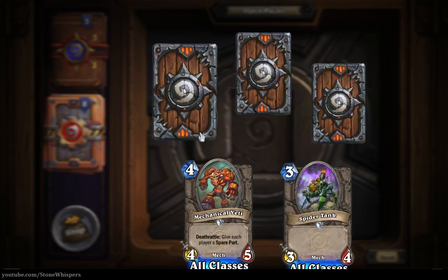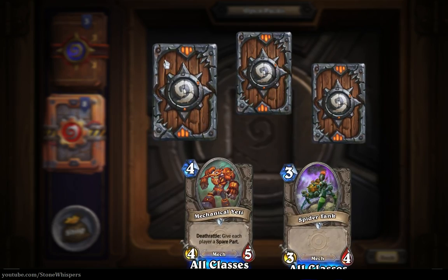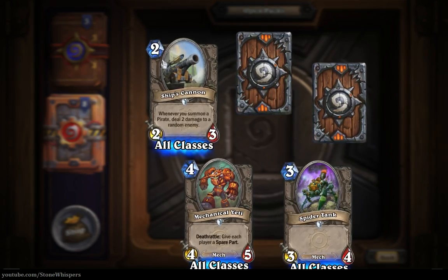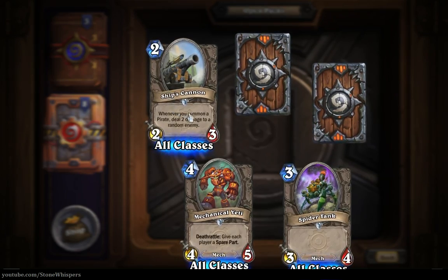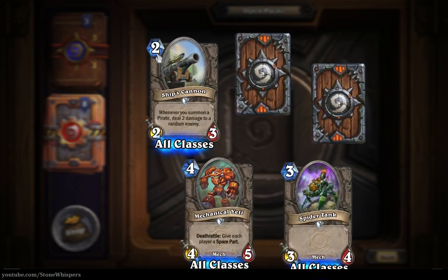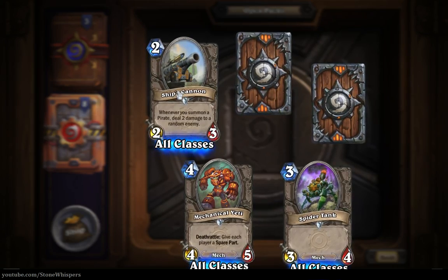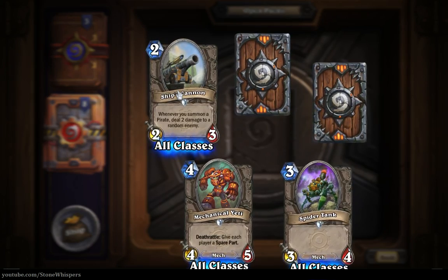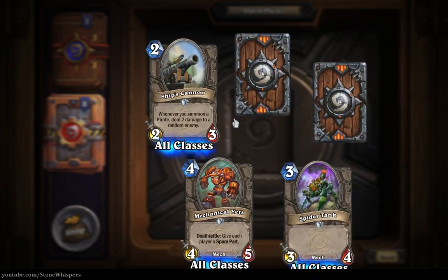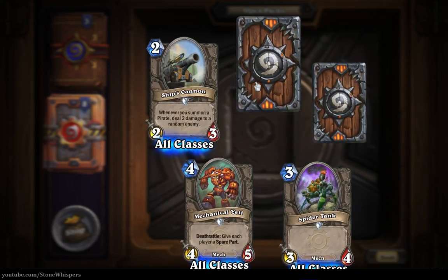And this is our next uncommon card. Let's use the top left to flip it open, and we get the Ship's Cannon - whenever you summon a pirate, deal two damage to a random enemy. It's a two-three for two mana with an extra effect. I don't know if there are pirates in this deck, but pirates were a small tribe in the basic packs. It could be okay for a bit of fun.